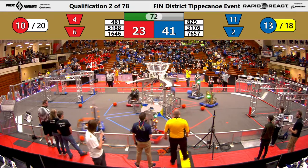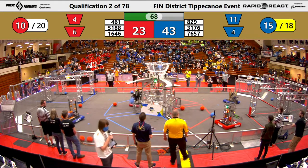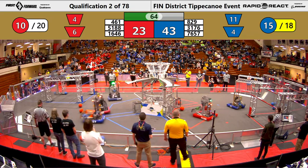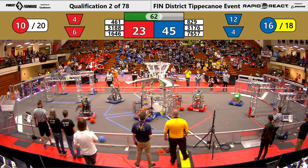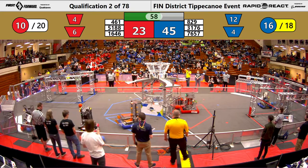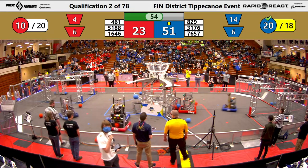777 depositing two into the lower hub. You can score cargo of a different color but it only counts towards your team. 3176 with two successful cargo into the upper hub — that's an additional four points that they've scored. Currently 26 to 51.